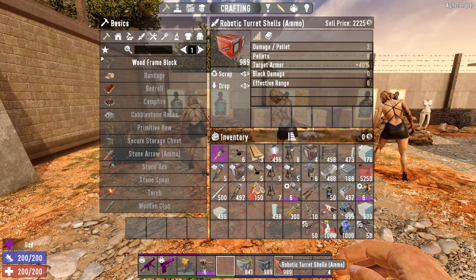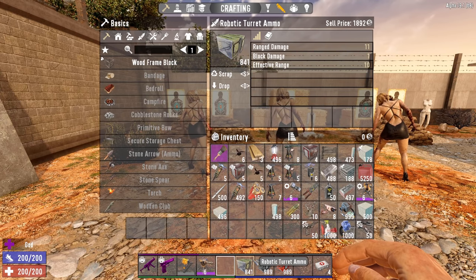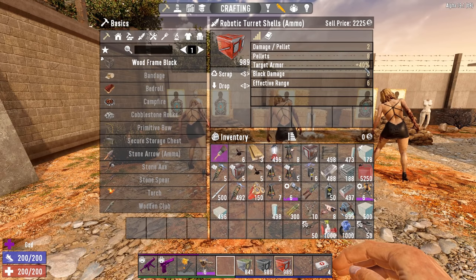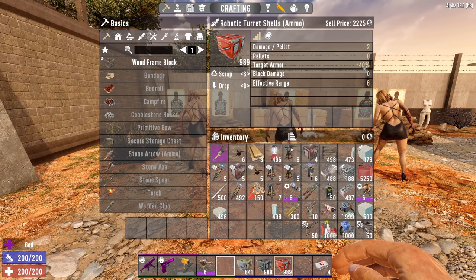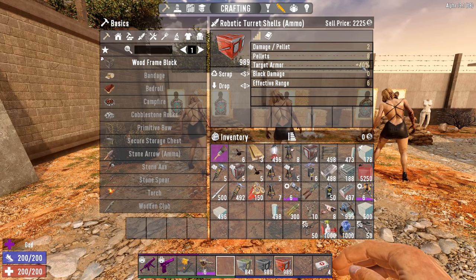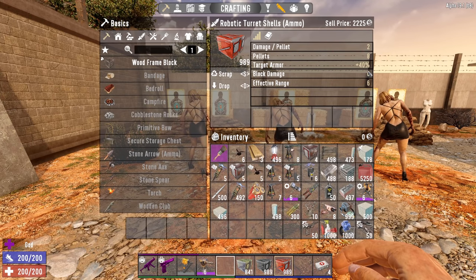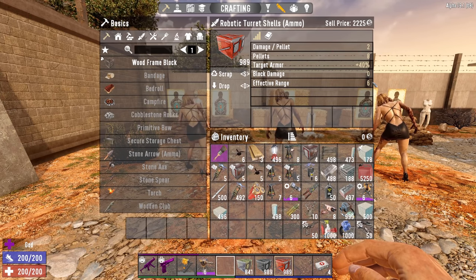Moving to the Shells: damage per pellet is 2, but there are 8 pellets — compared to 11 and 11 for the others, that's 16 total. However, it gives additional armor to the target, so against something already armored like the Demolisher with roughly 60% armor, it should deal significantly less damage. Block damage is 0, and range is only 6.